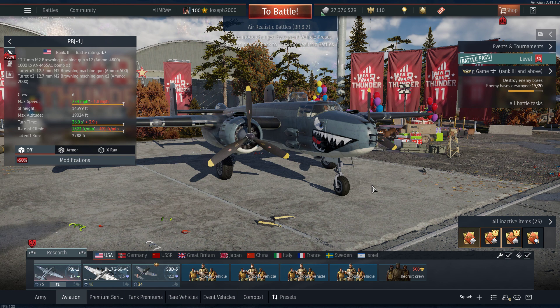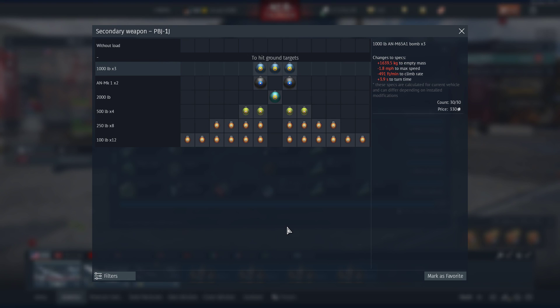So what new bombs have we had added that kind of put things on the map, so to speak? A lot of vehicles in the game, including the PBJ — which is why I'm using it first — have had some bomb loads added to them, which I think is very useful. The PBJ, after ten, nearly eleven years, has finally had its bomb load fixed to where it can carry the same as a B-25, like it should.